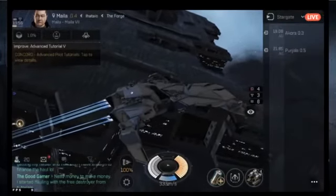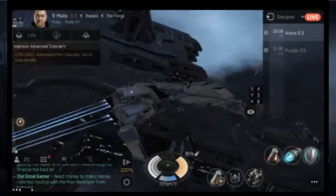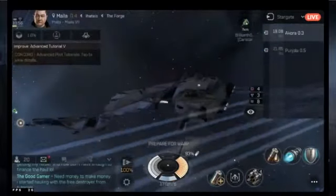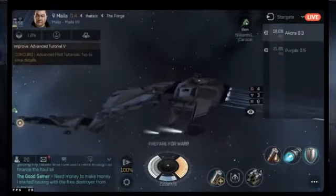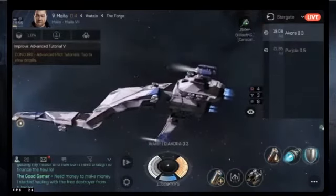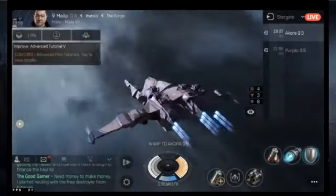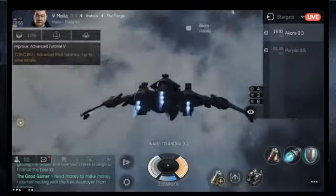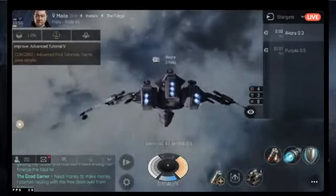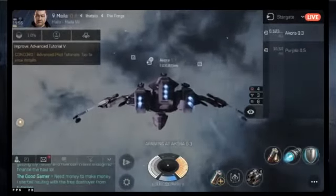You move between systems through warp gates. You fly to a gate and click Jump to move between two systems. If you have a crime timer and approach a gate in low sec or high sec, the gate guns will shoot you because you're flagged as a criminal. Make sure that timer goes all the way to zero before approaching a gate.